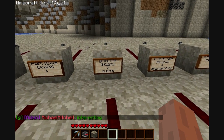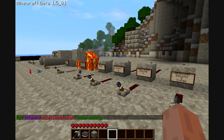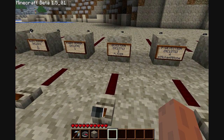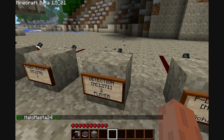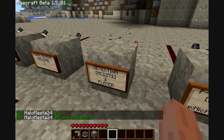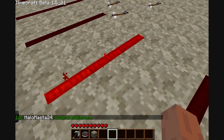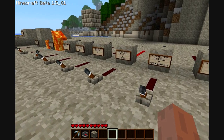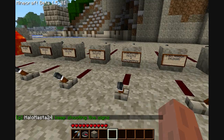This is another player detection — the same exact thing as before, except it is a non-self-triggering type. I'm right here, two blocks away from the block, and the power is not going on. But it does once it detects — once the power is sent through. So then once I walk out of the zone of detection, it still thinks I'm in there until I put the power through.